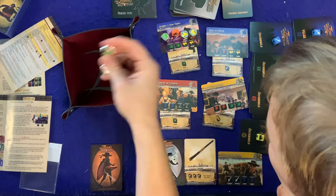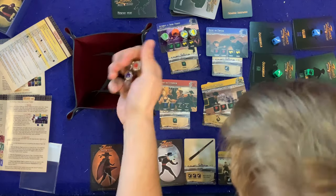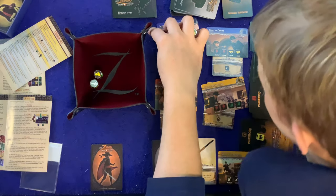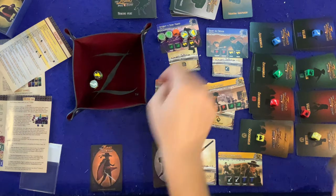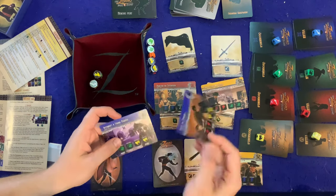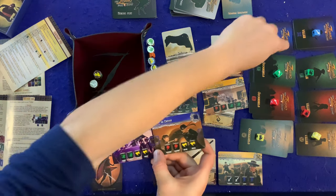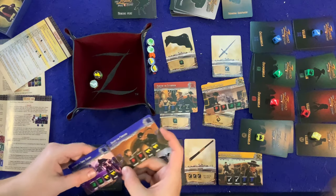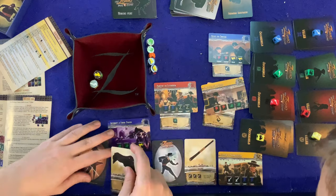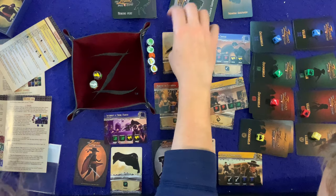Dad's turn. He travels to Interrupt a Firing Squad — stop, he's an innocent person! Rolling all six dice with dramatic flair, dad barely makes it on the final roll. He interrupted the firing squad! An important reminder: if you ever get two of the same hero symbol on completed feats, you unlock that color's hero die, which only you get to use.